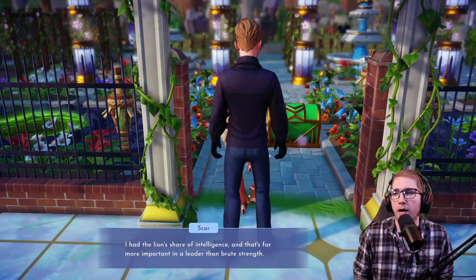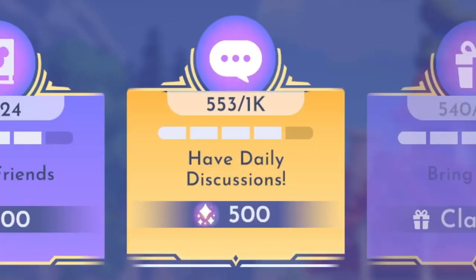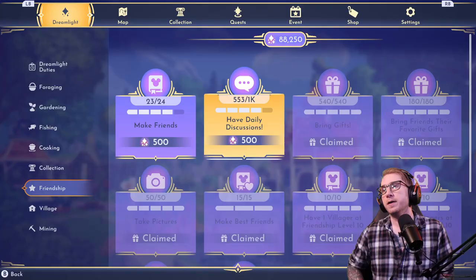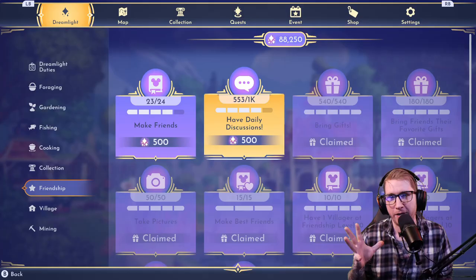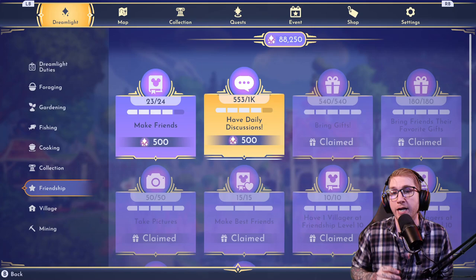Daily convos — I highly recommend always stopping to do a daily conversation. You can just tap right through them. Getting these daily convos done is very important if you want to 100% all of your Dreamlight tasks. You need to have 1,000 daily conversations. I just recently started pushing for these a couple of weeks ago and I'm only halfway there. So the sooner you start on this, the better.